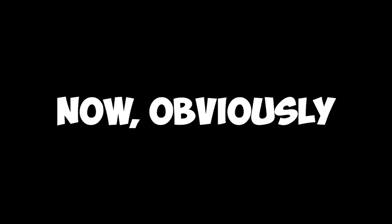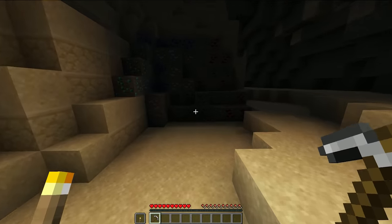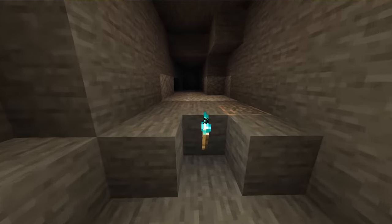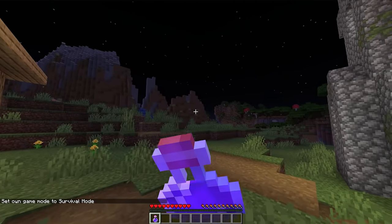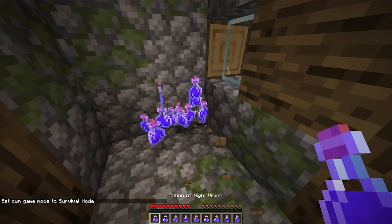Number sixteen: obviously, the Caves and Cliffs update has us spending a lot more time in the dark depths below. But even with the new glow lichen on the walls, lighting up these caves is still a mega task. So why not try night vision potions instead? Though that's got its own issue — potions don't stack, so they're gonna take a lot of room.